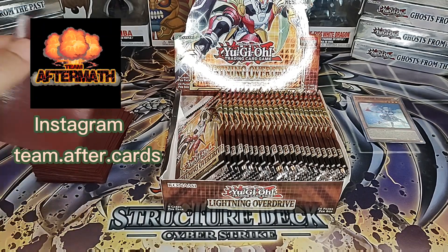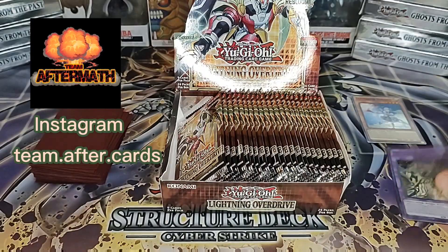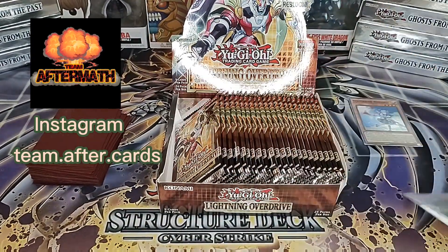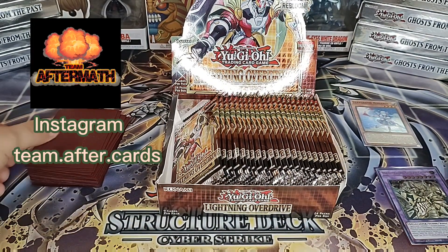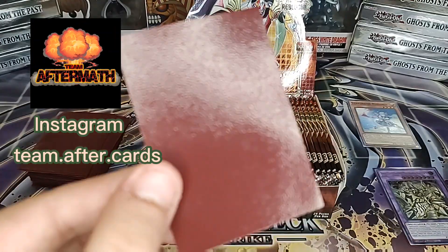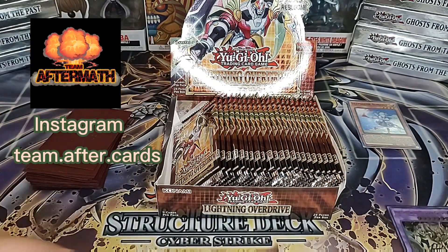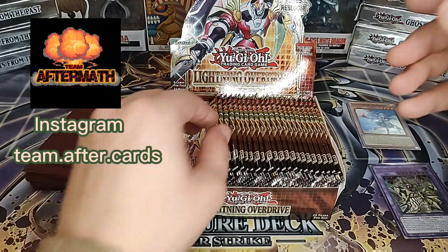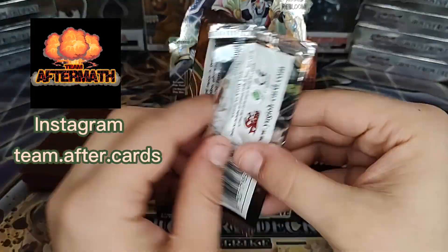That's an Ultra. We are going to go ahead and sleeve up with these beautiful sleeves. We get our sleeves from folks called Titan Shield. They're a little bit finer, there's a lot of grip to them — I really like these sleeves. They're perfect for Yu-Gi-Oh, Japanese style card sleeves. Pokemon is actually a little bit wider.